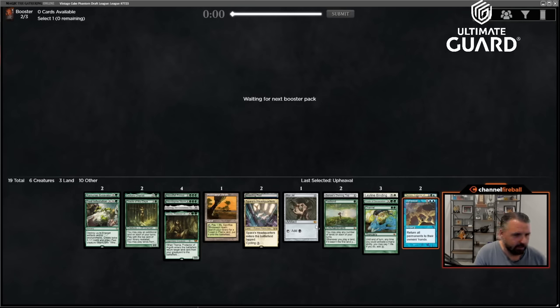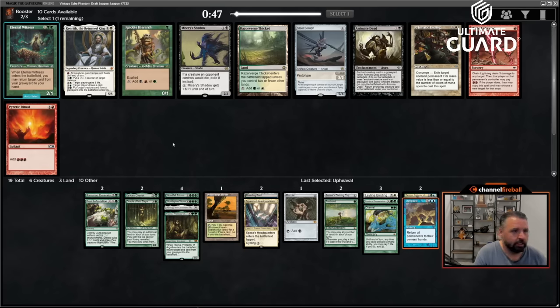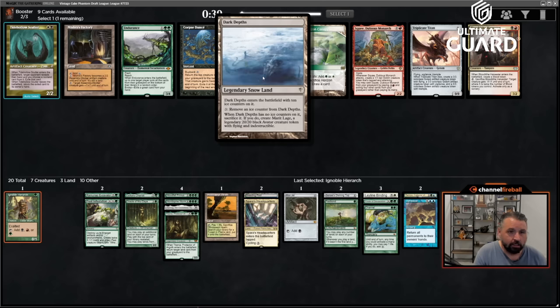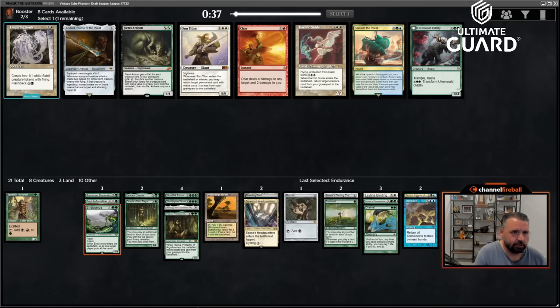I don't care about Hallowed Fountain. Leyline Binding and Upheaval is definitely not a combo, so I have to watch out for that. Now there's Eternal Witness — I'll probably take the Ignoble Hierarch just because at this point Eternal Witness isn't that good for me. I like this more than Animate Dead or Razor Verge Thicket — get an extra piece of acceleration. I kind of like Endurance; it's good against aggro, reanimator, and combo.